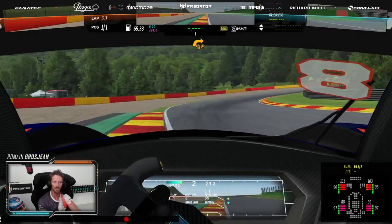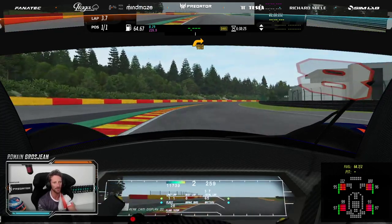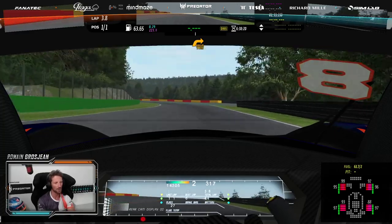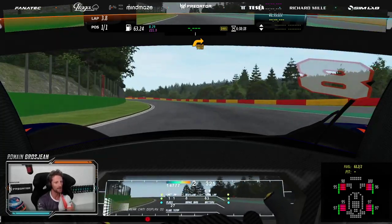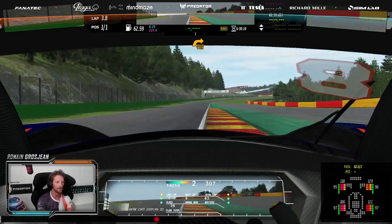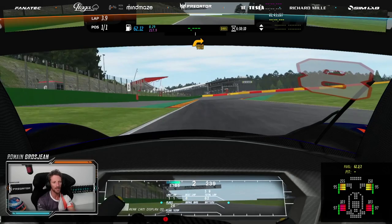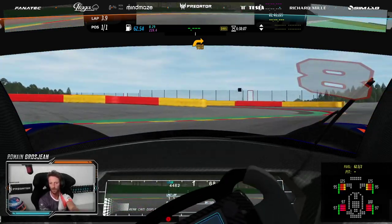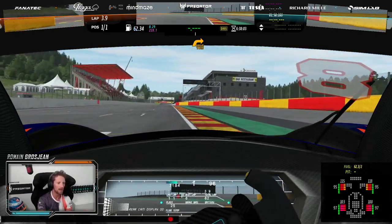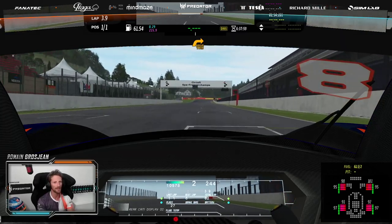Full-on throttle application out of here. Small lift, full-on throttle — big straight line coming in, big straight line here going on to Blanchiment, very high speed corner. I don't think it's going to be quite flat — wasn't far off. Big braking here for the last two corners, the chicane. And again throttle full-on, big curb on exit — that's a lap.